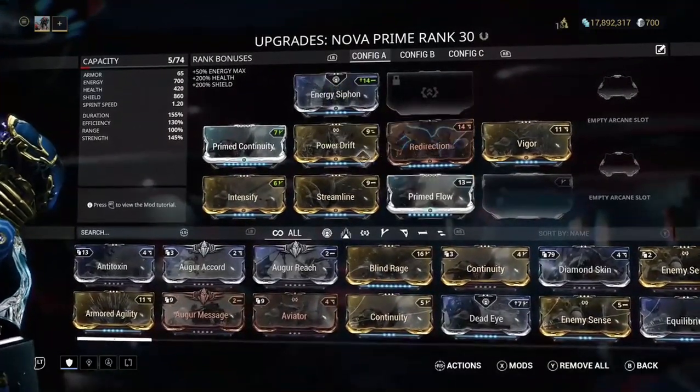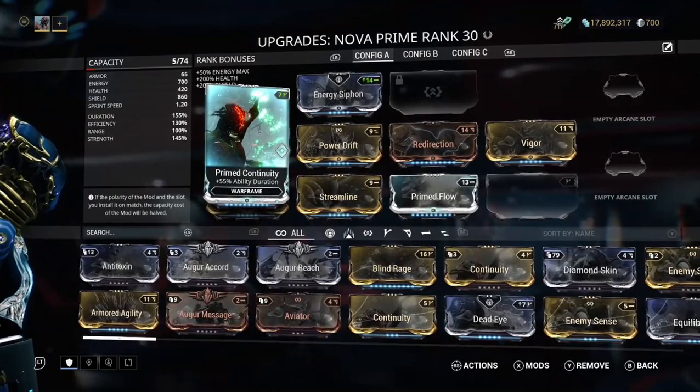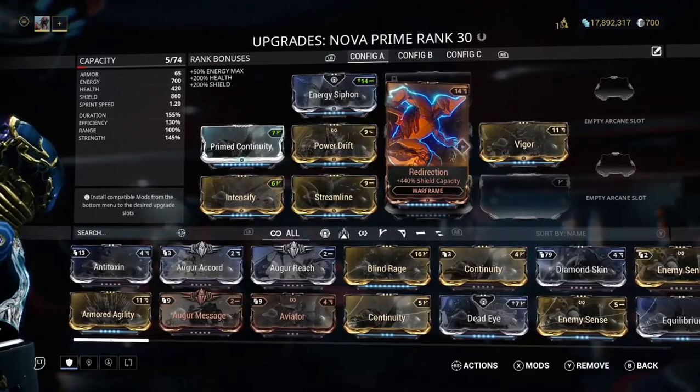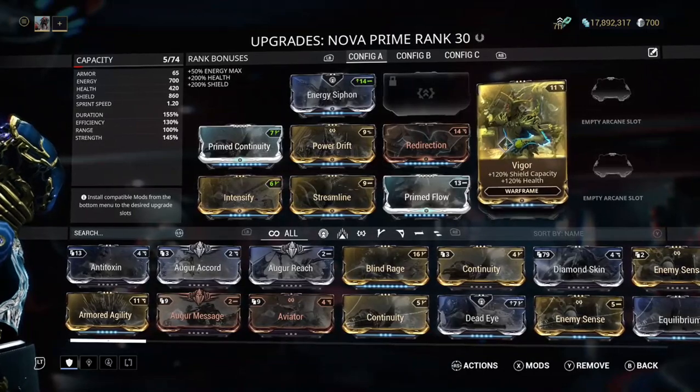What I've got on: Prime Continuity for the duration, Power Drift for ability strength, and a bit of shield capacity. The shield capacity doesn't really matter — what really matters for the slow build is the strength and duration.